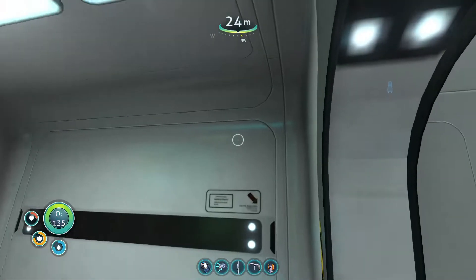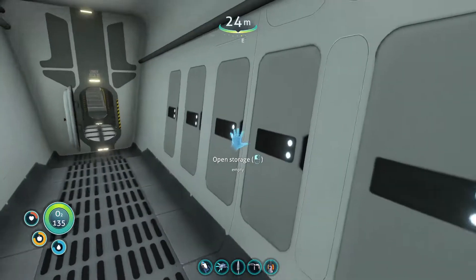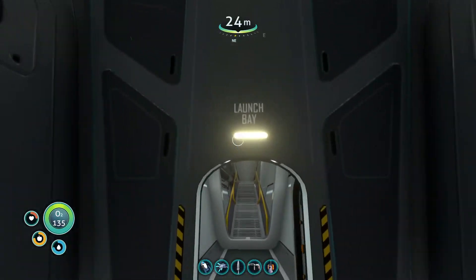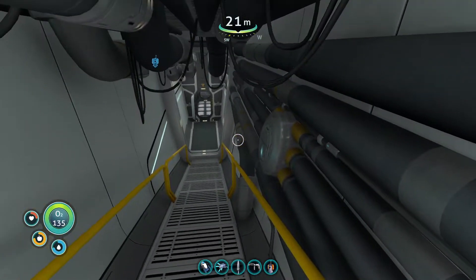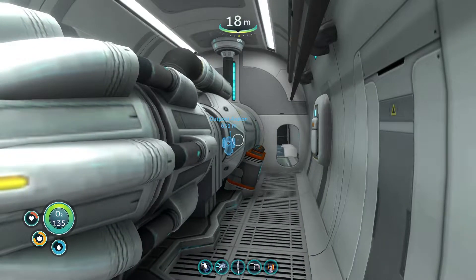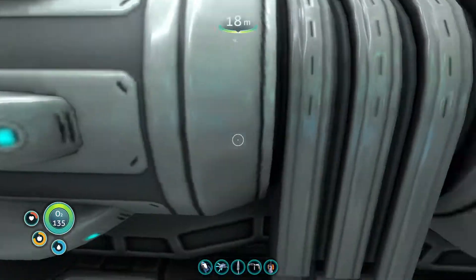All systems online. We now have a Cyclops! A submarine! A true big-hulled submarine, meant to be manned, crewed by at least three people. Oh boy.